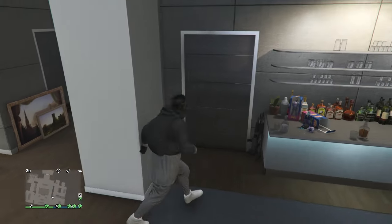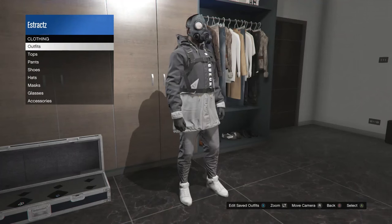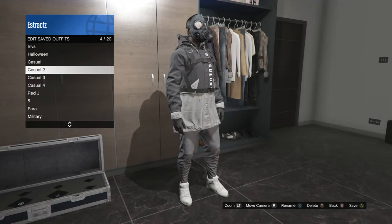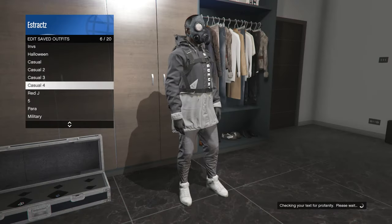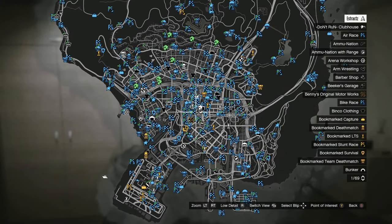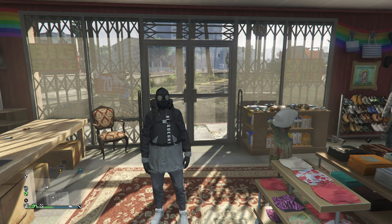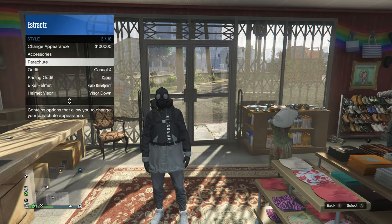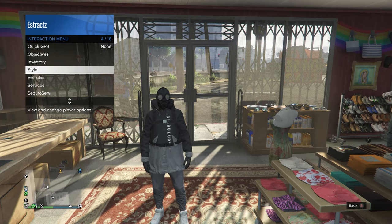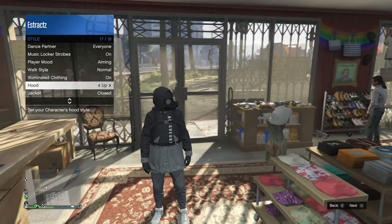After your mask combines with your outfit, go into your closet area and save this outfit again on any slot. After you save the outfit, go back to the clothing store. Make sure you put on your hoodie when wearing this toxic mask — pull up your interaction menu, scroll down to style, scroll down to hood, and make sure it is set to up.